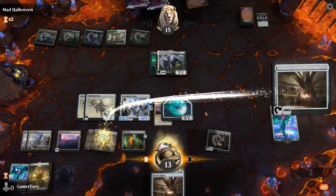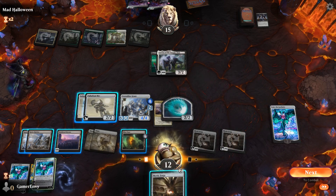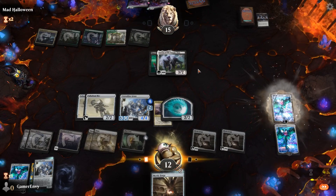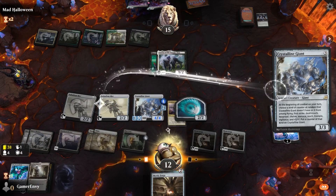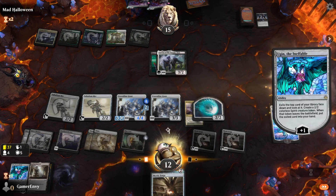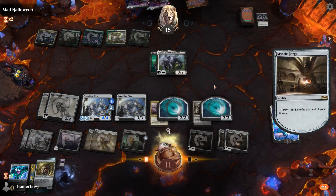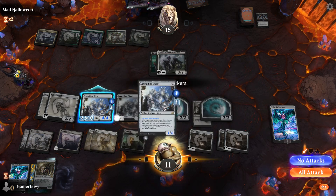Let's play another Mystic Forge since I have nothing else to play. Let's activate Mystic Forge. Oh, an Ugin - that's nice. Play another Ugin, destroy. I'm going to keep this one. Another dude. Another Mystic Forge - go activate the ability. Mystic combat. Vigilance, first strike, and reach - that's a solid move, let's do it.